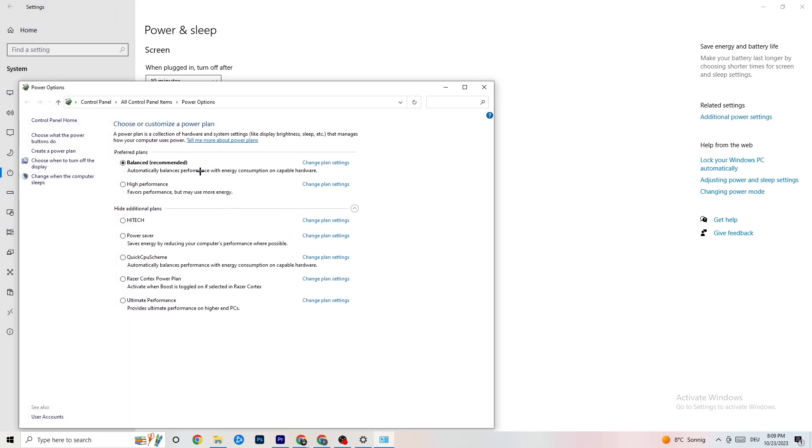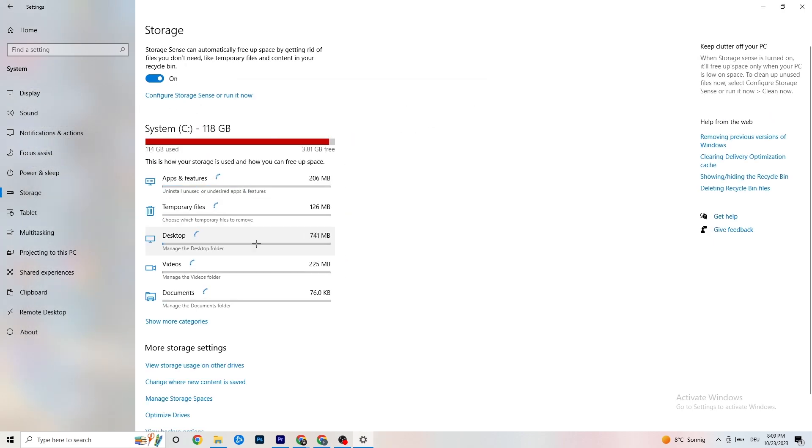Then click on 'Power & Sleep' and go to 'Additional Power Settings.' Try both Balanced and High Performance to see which works better for you. For me it's Balanced, but sometimes High Performance works better, so just test which one works with your setup.